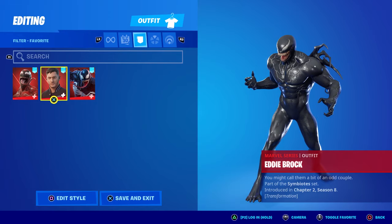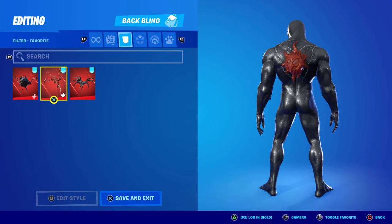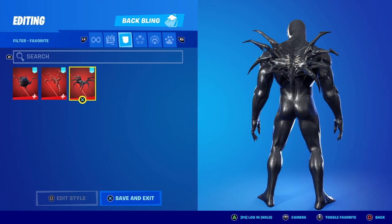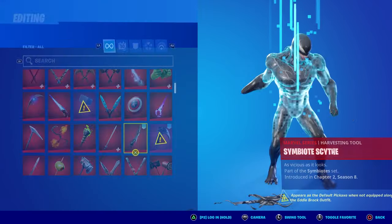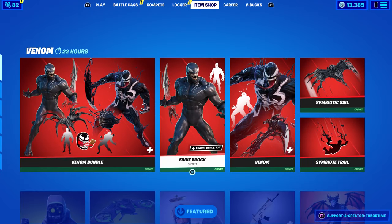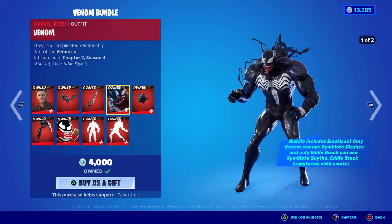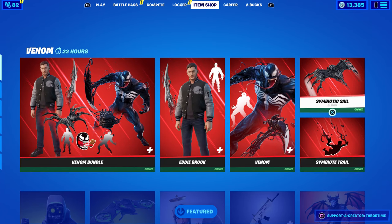The mid-match swap is a selling point of the Eddie Brock skin — you can transform with the emote. For back blings, you can swap them around, but the Tendrils of Venom doesn't match the other skins well due to its dark blue color. Both tendril back blings are reactive, while the movie Venom's back bling is just animated. Pickaxes are non-transferable between skins. If you already own the comic book Venom bundle, buying the new bundle costs only 800 V-Bucks.